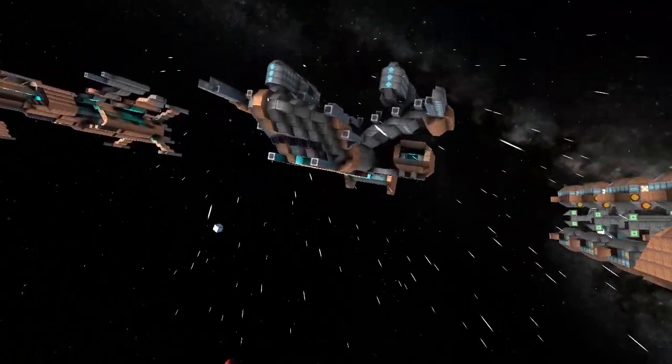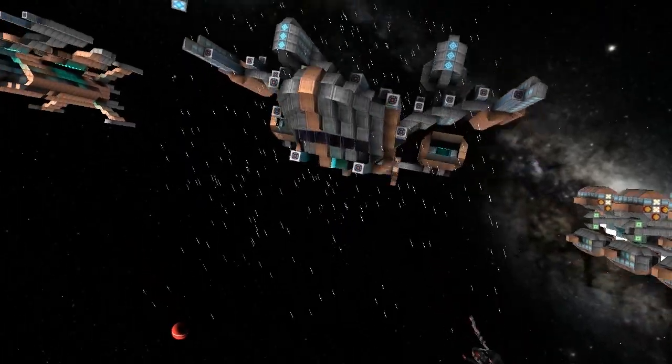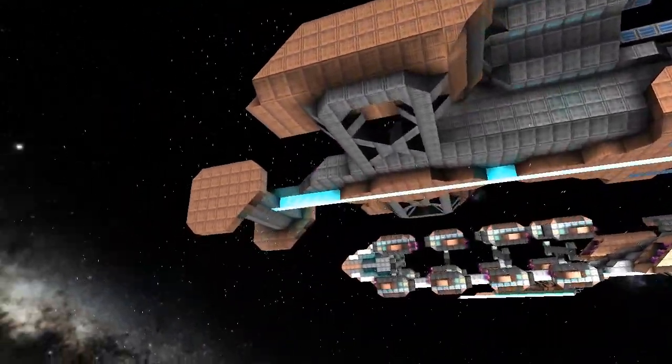The Cyclone is a bomber. If you look on the bottom, look at all those missiles. Those are the U-1000s.